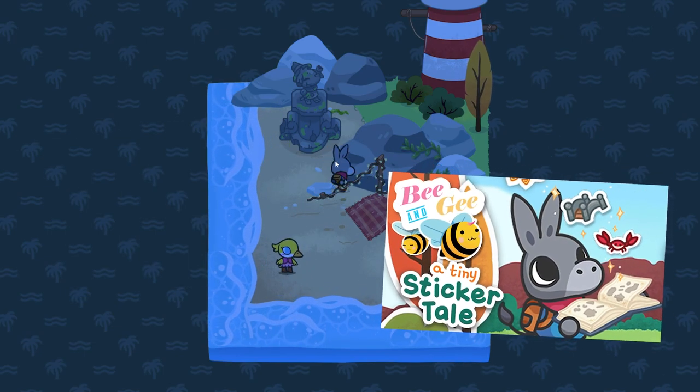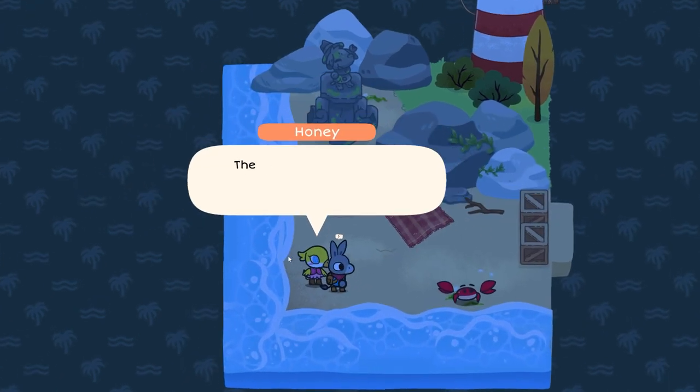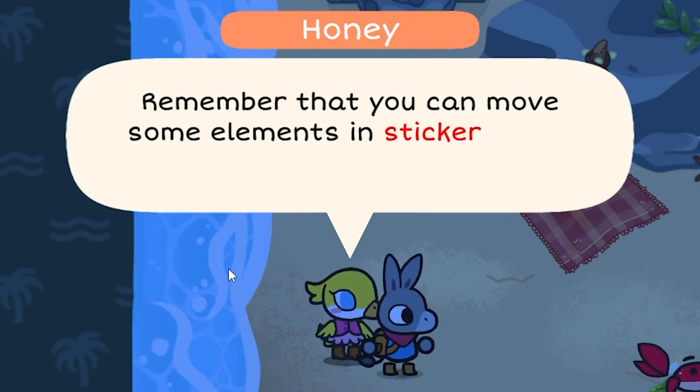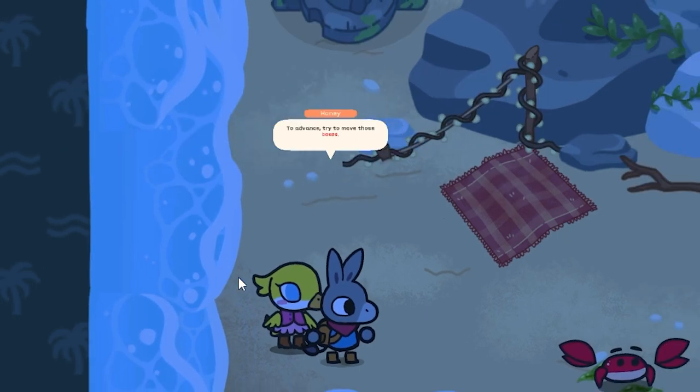So we played the demo — I think the start of the game is going to be much the same. I'm going to power through it if that's alright. The game says: the time has come, a new adventure awaits you. Remember that you can only move some elements in sticker mode. To advance, try to move those boxes.